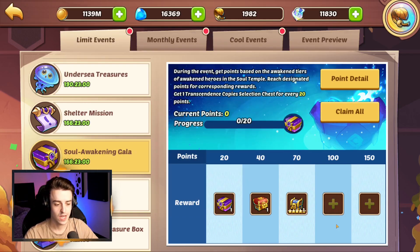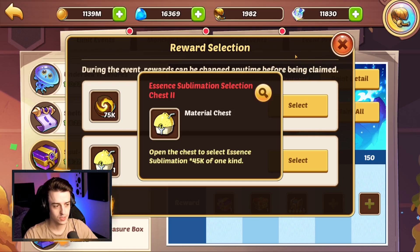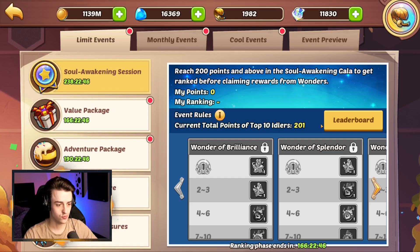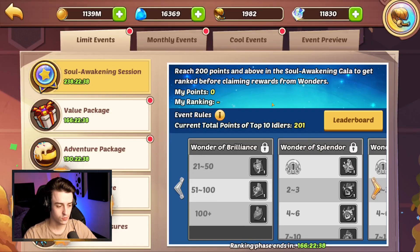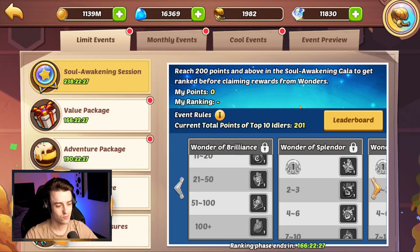If you're a free-to-play player with some Contract Storage gems — probably around 2,000 is a safe point — do try and get all the way up to the Essence sublimation. Some people will want to get to 200 points because 200 points gets you ranked and puts you on the leaderboard. Regardless of where you are on the leaderboard, just getting 200 points gets you a B-minus Awakening Crystal. Although if you're going to do that many Awakens, I'd rather just buy a B-minus from the Marketplace where you can actually choose what its stats are.